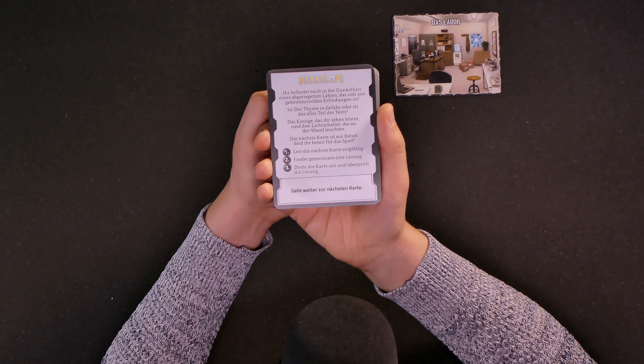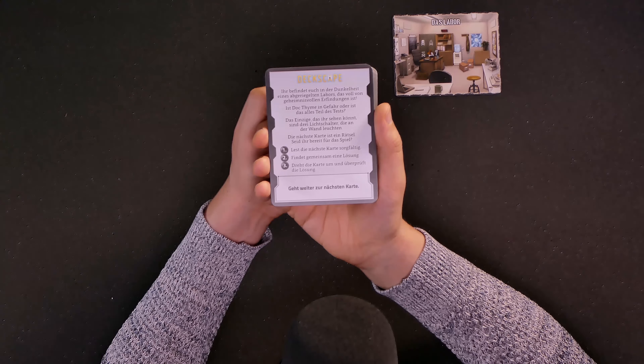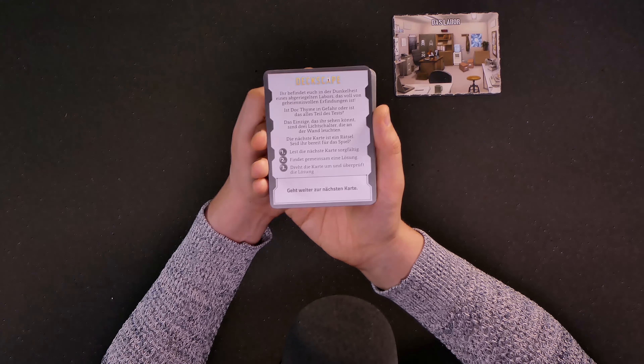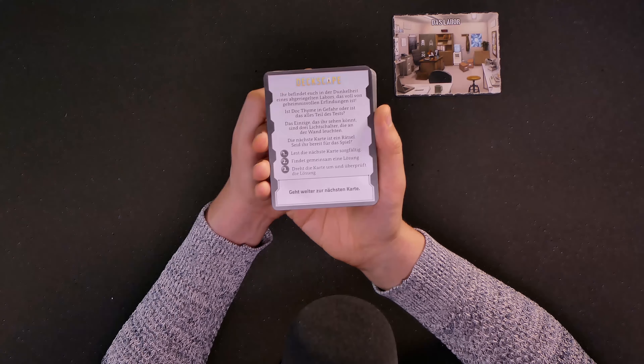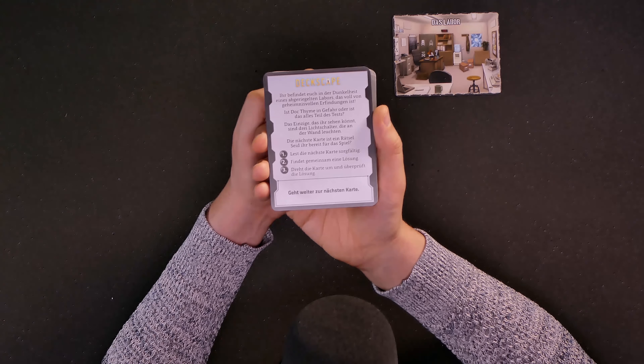Now I will explain everything to you — in the meantime don't touch anything in this room, it could be dangerous. And while he says that, he absentmindedly pushes a button. Ring! A black button. Suddenly a loud alarm rings. Heavy gates are blocking all exits. The laboratory is locked off. The lights are turning off, and the last thing that you see is how Dr. Thyme is falling through a trapdoor and is screaming. Well, clumsy professor.